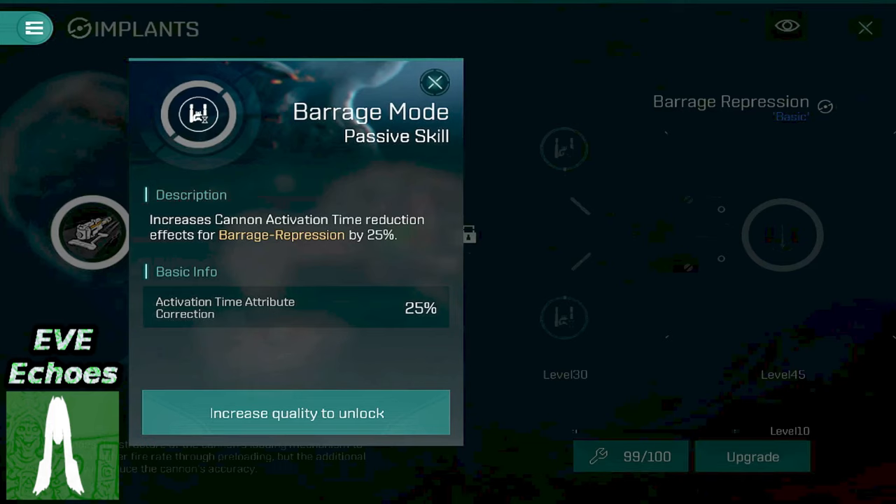It doesn't appear to grant an additional 25% bonus to the existing number in any way that could result in a theoretical 85% reduction in activation time. I could easily be wrong on this one, but either way, this is probably the option I would choose anyway, regardless of how the numbers play out. By now you've probably gotten accustomed to those accuracy fall off penalties and accepted them — getting more damage out of your weapons is kind of what we tend to do.